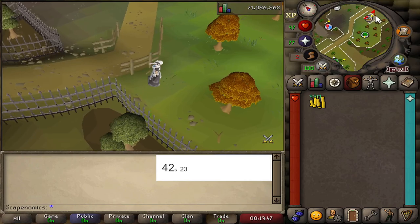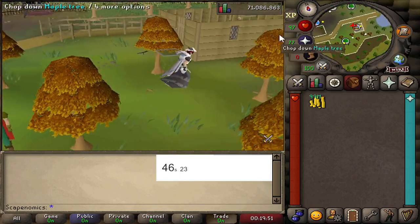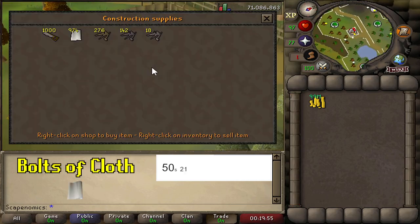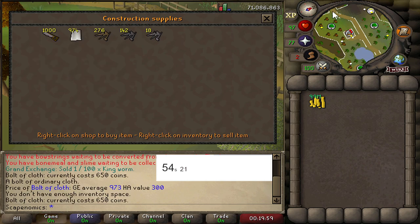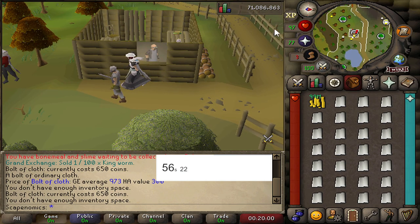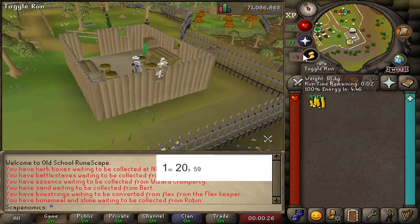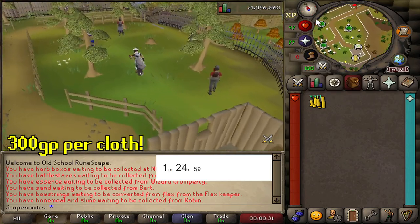The second low requirement moneymaker is also amazing, and that is going to be buying bolts of cloth from the sawmill vendor in the woodcutting guild. Currently, bolts of cloth are going for about 950gp on the Grand Exchange, but they buy from the sawmill vendor at only 650gp, meaning for every bolt you buy you're actually getting 300gp profit.